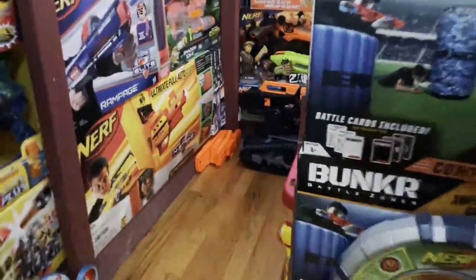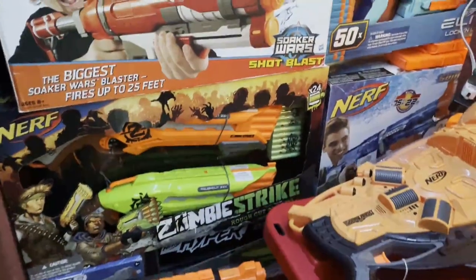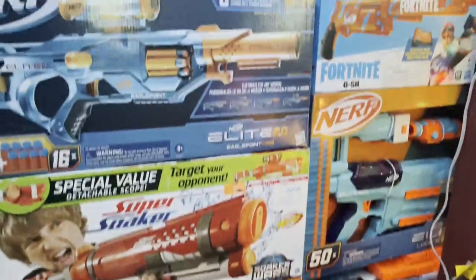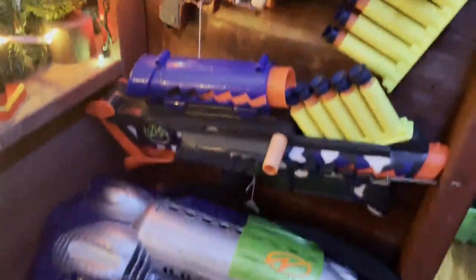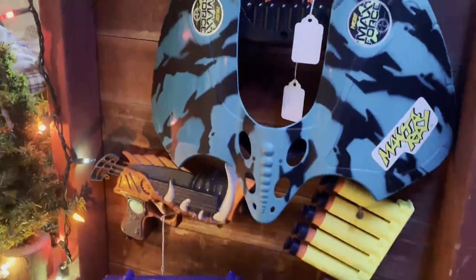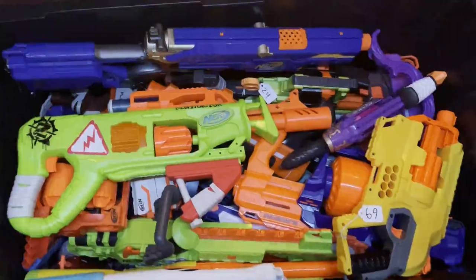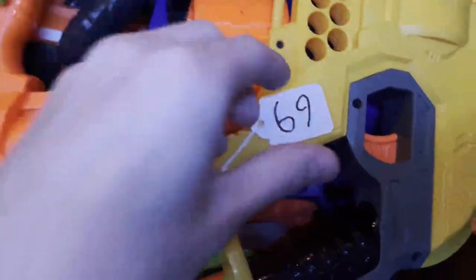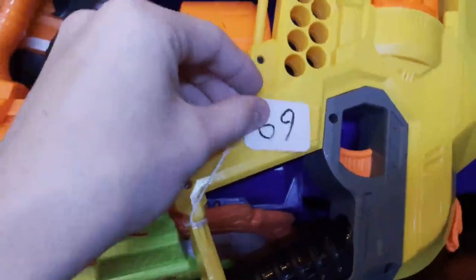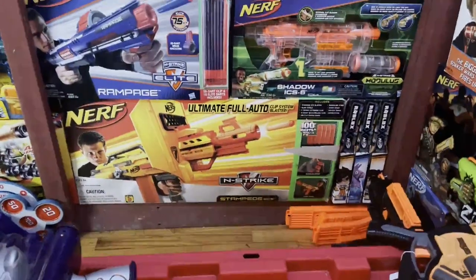Moving back in the fort, we have my Terra Scout as well as some more new-in-box blasters. Then I have the Judge sitting on top of this bin, and some other vintage blasters. In this bin is a whole bunch of random stuff that I have nowhere else to put. Something you may have noticed is that I have tags on most of my blasters — that's so I can inventory them and keep track. And finally, for the bottom layer, I have all of this new-in-box stuff.